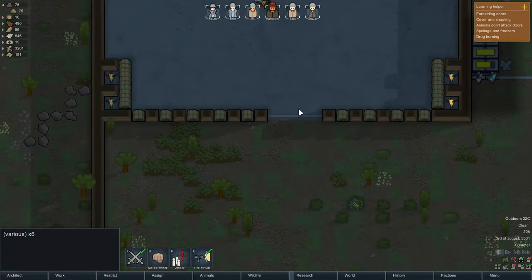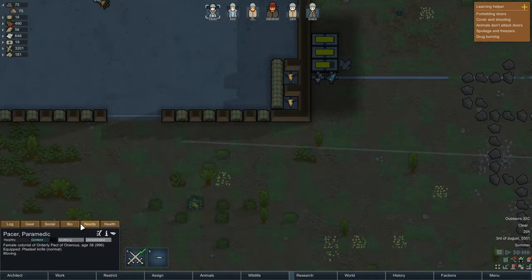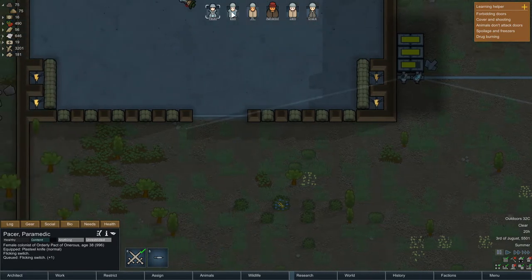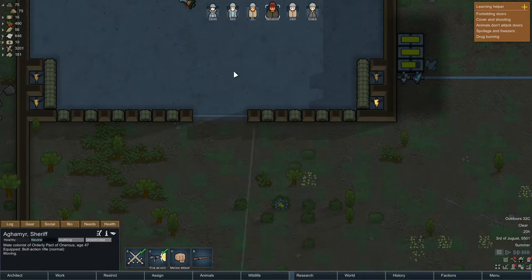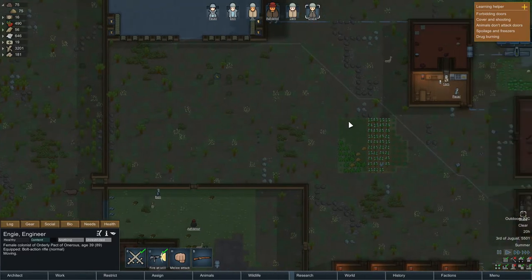We need to get everyone over here. We'll get Pacer, who is our Malaya, to flip these switches and then maybe come over there. Ben's got our SMG. You'll go over there and we'll get Ben with the SMG there, and then our other guys with the rifles there. That should be good.